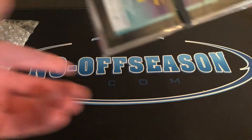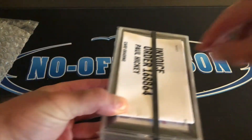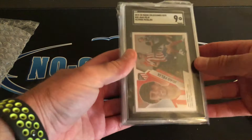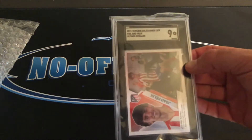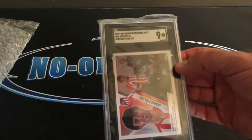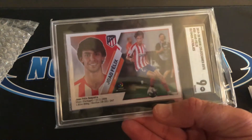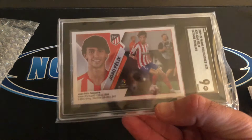Open up the bubble wrap — nicely packaged. We always have these nice black rubber bands thick, and our invoice. We're going to start off with Joao Felix and SGC9. This is Panini Colecciones Este Ultimos Fichajes — his rookie card sticker from 2019, his La Liga rookie card sticker.